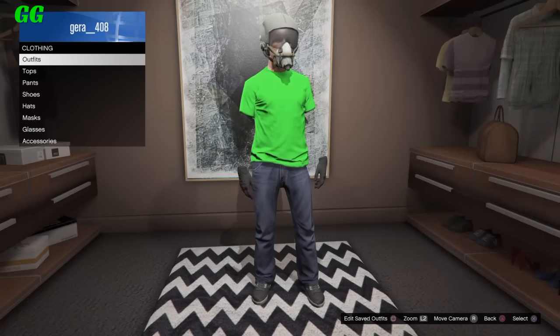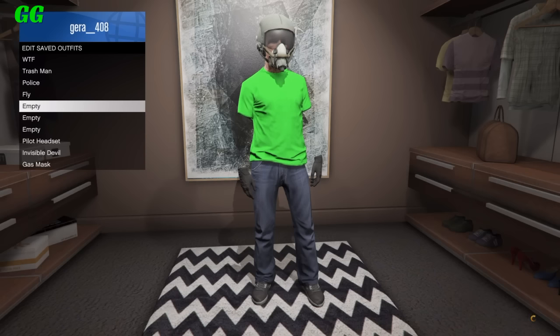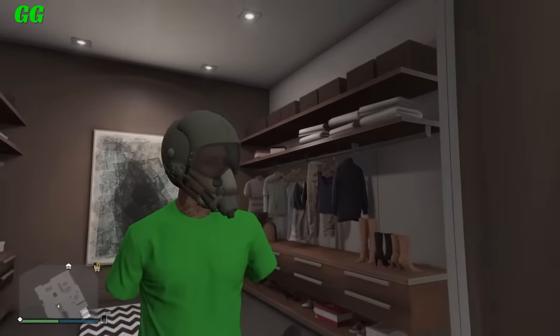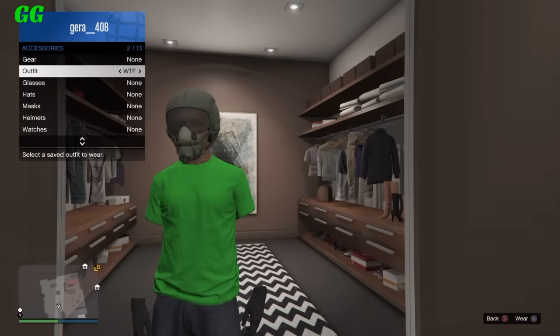A little bonus: put on gloves and you will get invisible arms. Once you've done all that, make sure you save it as an outfit. Then open the interaction menu once again and put on the night vision goggles.